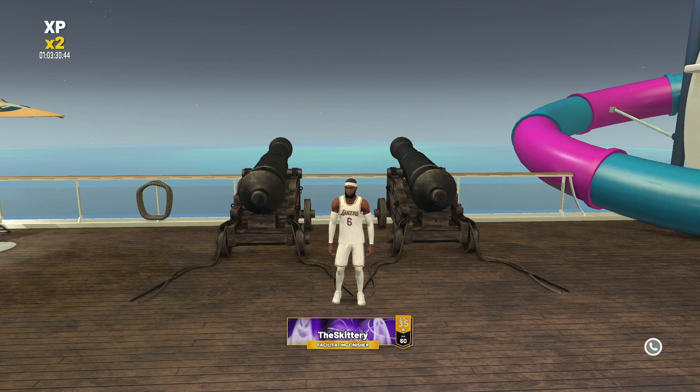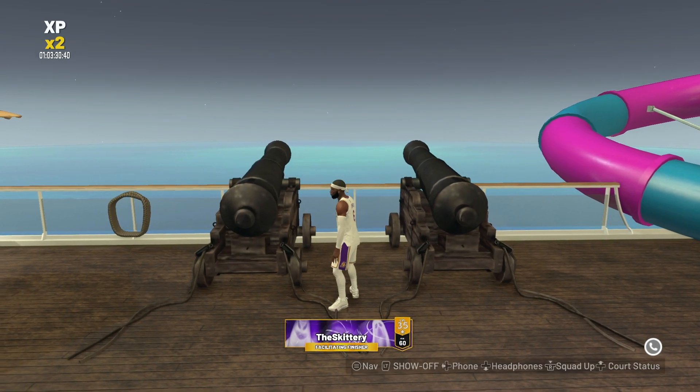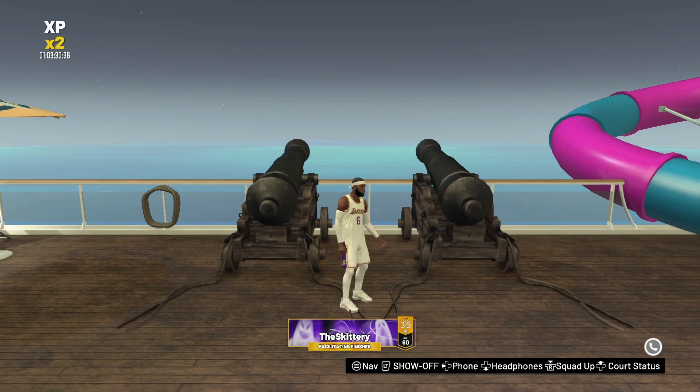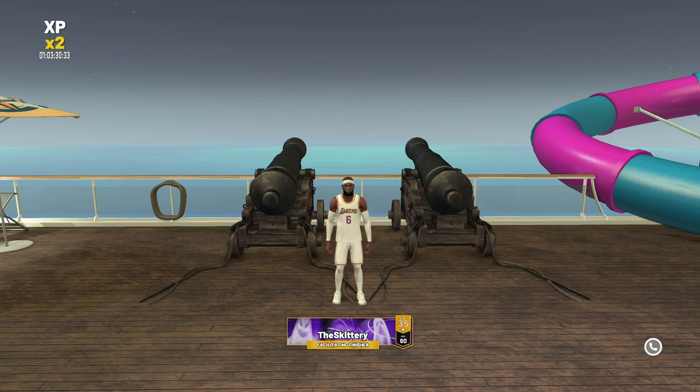His name is Facilitating Finisher. His name is Fire. First, I'm gonna get into how you make the build — you gotta know how to make it. And then after that, if you wanna stay, I'm gonna show you what badges I would use when this build is maxed out.